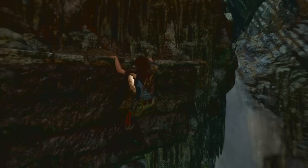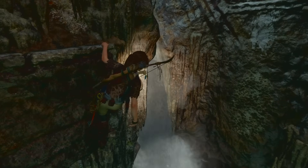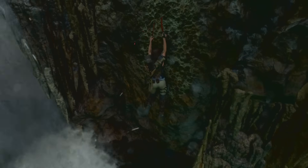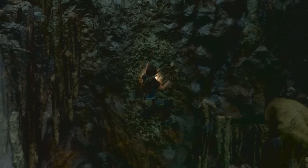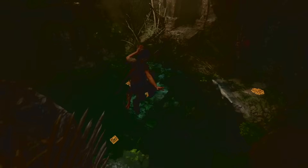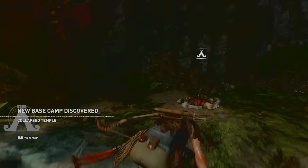Then we're going to shimmy across here and jump and grab onto this wall with our climbing axe. You can see the white markings on the wall, so let's run and jump up there. So I'm going to speed this up because this is important. Here's the main entrance to the challenge tomb right here — it's pretty cool. Go ahead and jump into the water and collect all your goodies, and do not forget to save at this base camp.